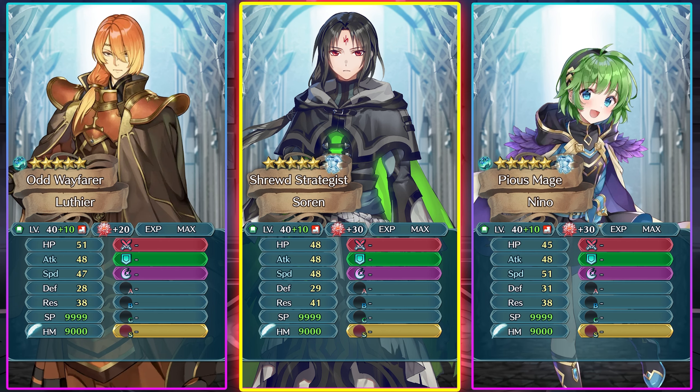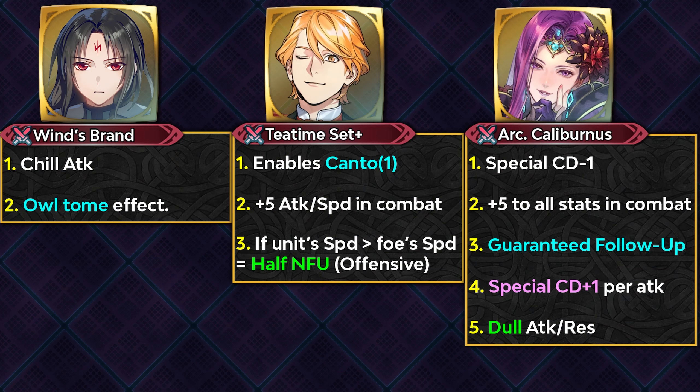If you're going to build up Sorin, you're going to have two main options. There are not too many green tomes he can easily access, and we haven't really got the second arcane weapon for this weapon type yet. Tea Time Set Plus from Tea Time Ferdinand gives Canto 1, half no follow-up, plus 5 attack and speed. But Arcane Caliburtus is going to be the best weapon you can give him — it provides minus 1 special cooldown, a guaranteed follow-up attack, and special cooldown plus 1 per attack.